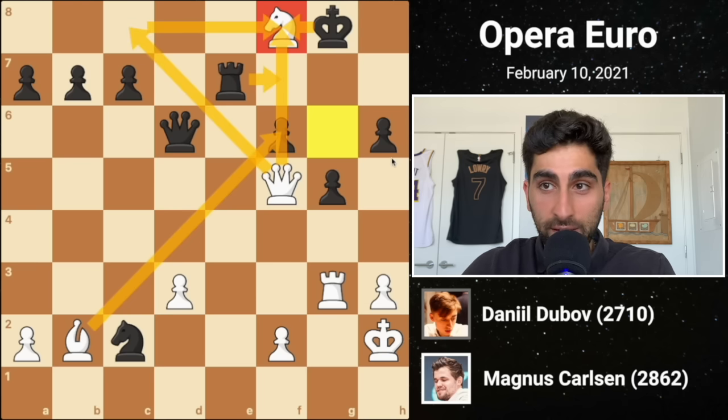The bishop moves to f5, after which white can activate his queen with tempo. The knight drops back to defend the bishop, before white plays c3, stopping any knight advances and also preparing for a queenside expansion. Black's h6 kicks the knight, so it goes to e5, attacking the bishop. Black's bishop moves to e6. Magnus plays b4, gaining more space on the queenside.